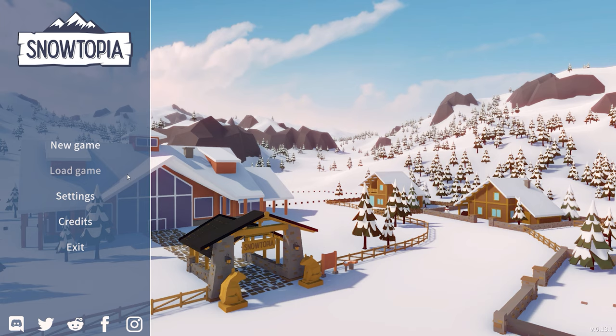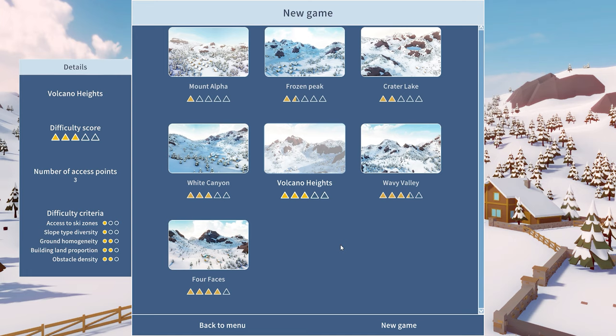Let's drop into the menu for new game. The first thing we see is new maps — we've got seven maps. We had two in the open alpha version, so we've got five new maps to explore, and they also have a difficulty score on them with many interesting things.